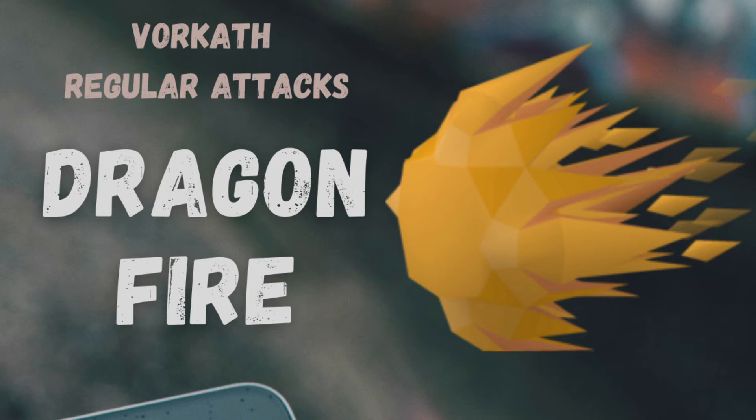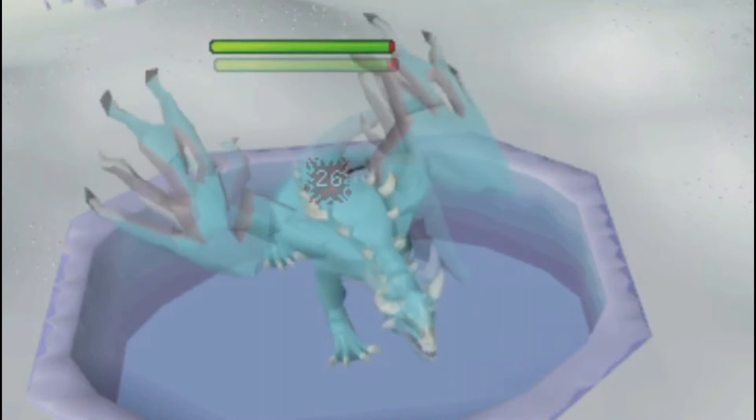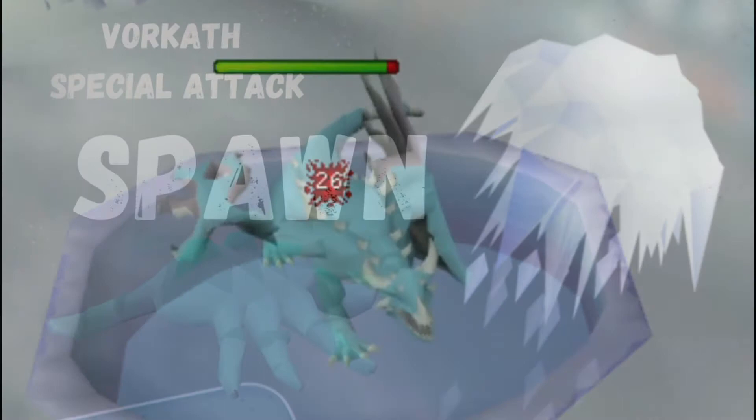The last regular attack Vorkath can use is his Dragonfire attack. This is completely prevented with three levels of Dragonfire protection — two from your Anti-Dragonfire Potion and one from your Shield.